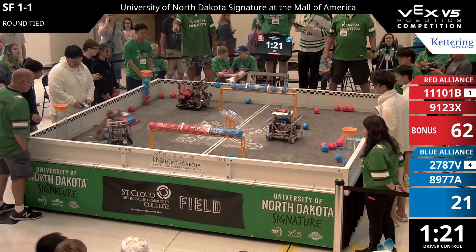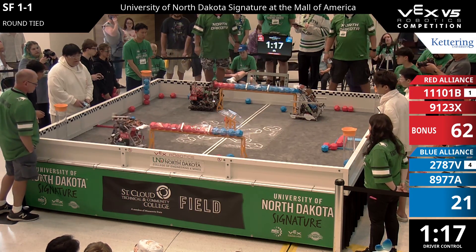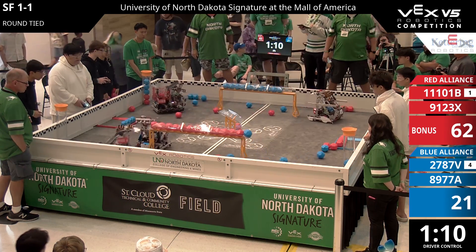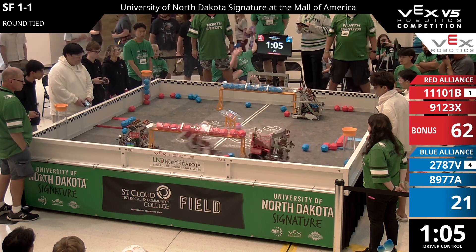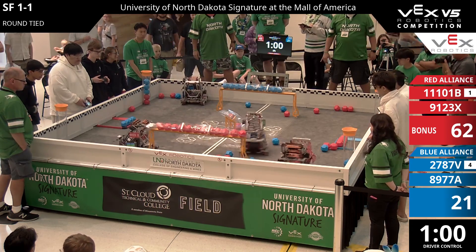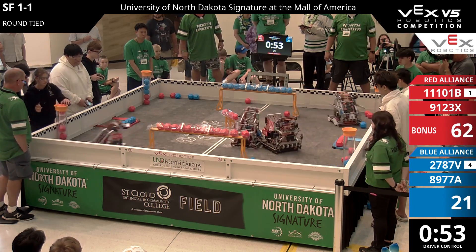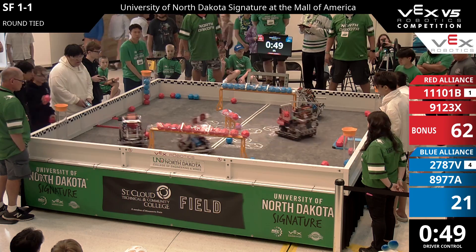The long goal is controlled by Red and also Blue on the other side. The 8-9-7-7-A is fighting hard to remain in control. And on the other side, we have 1-1-1-0-1-B getting pushed out of the way so Blue can take full control of the long goal. Now, the center goal has not been touched yet, which is very surprising — I wonder when a robot will care to try that out. Right now it's basically even. We have a full block of Red and a full block of Blue on the long goals.